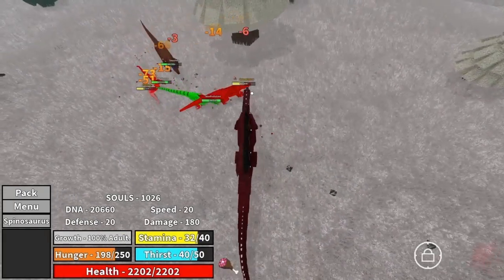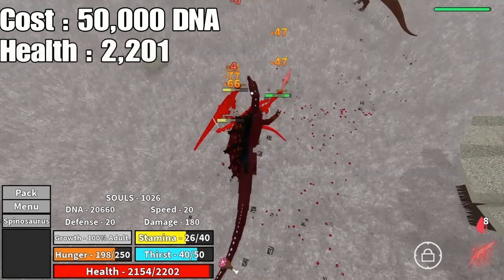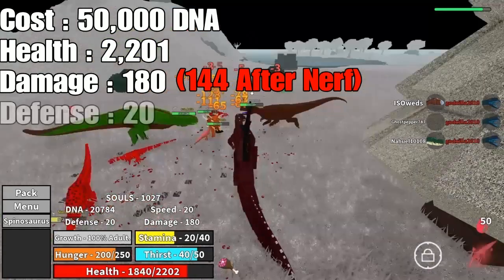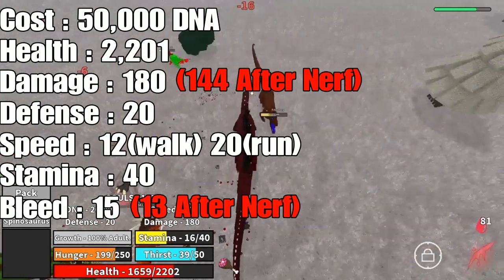Coming in at our runner-up number 2, none other than the Spinosaurus. This guy's going to set you back 50,000 DNA. It has 2,201 HP, 180 attack which is actually the lowest on this top 5 list, 20 defense, 12 speed walking, 20 speed running, 40 stamina, and 15 bleed — which is the highest on the list and the third highest in the game.